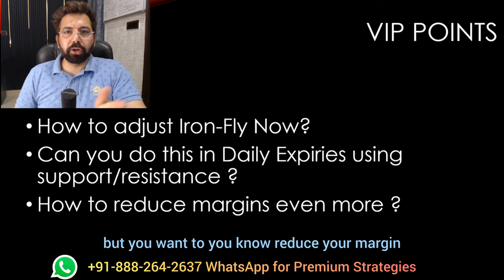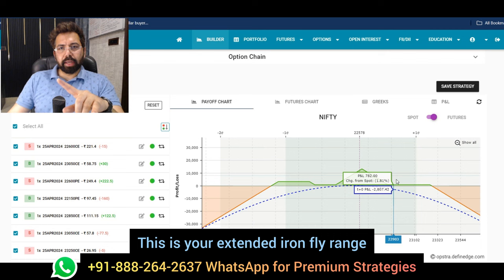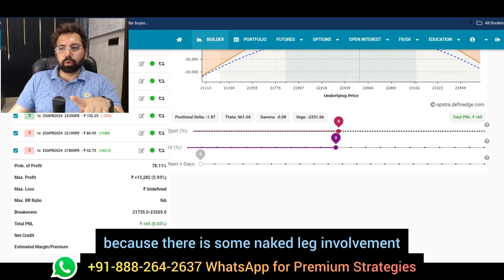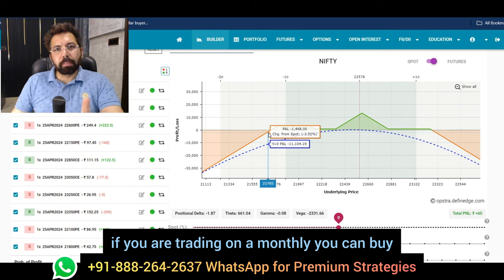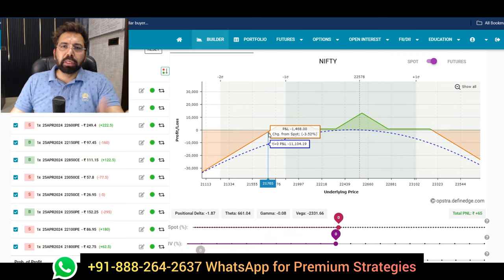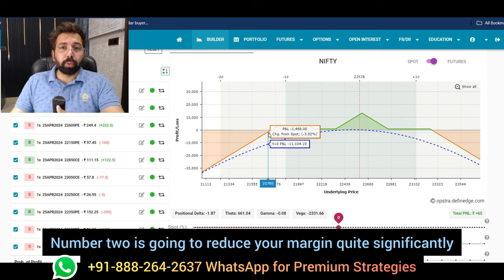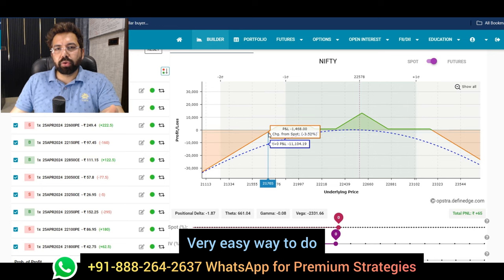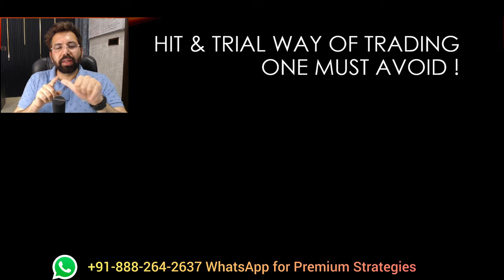How to reduce margins: iron fly has less margin but when you extend the range there is a naked leg on the call side and one on the put side. What you can probably do - if you're trading monthly, buy a weekly hedge really out of the money, trading at around five to six rupees - super cheap. It gives you a lot of protection for any kind of gap-up or gap-down. Number two: it reduces your margin quite significantly. Number three: it improves your ROI. You're getting all three things.